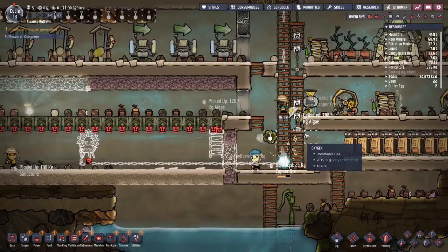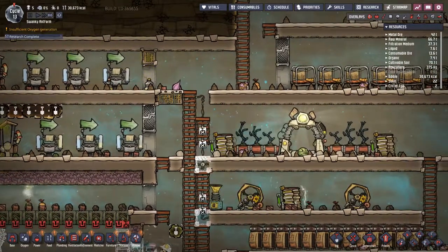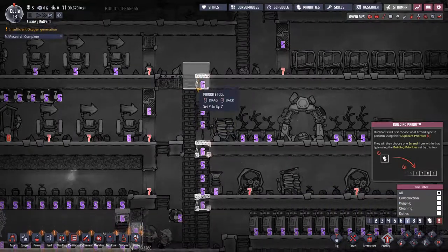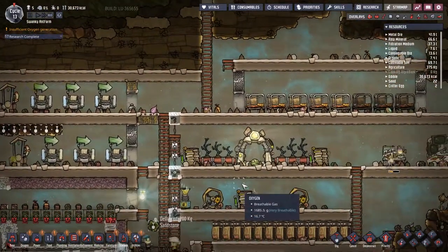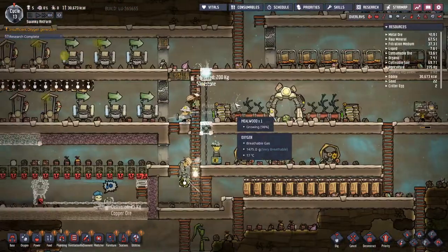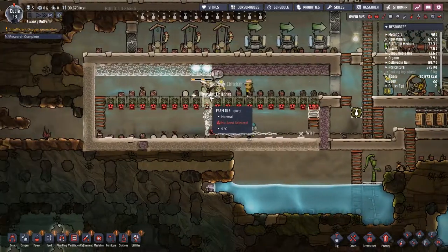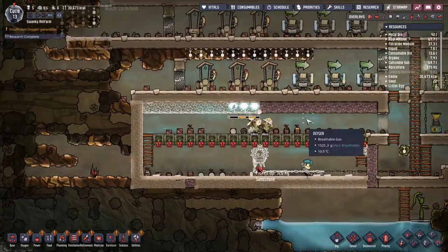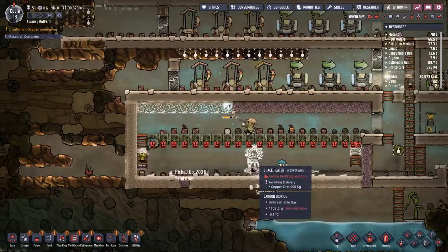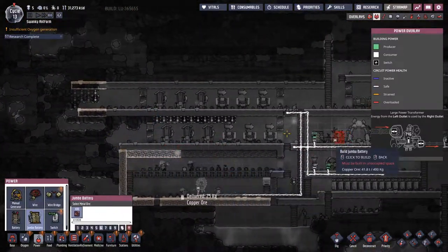This will take a fair while. We still need to check food - 14, 16. That little bit of meal wood is fine. We didn't get another dupe so we're not going to have an issue with food. This insulation will help keep all of the heat in that's generated by the space heater - the space heater will chew up a fair bit of power.